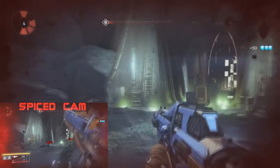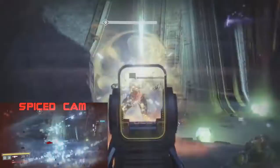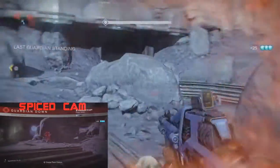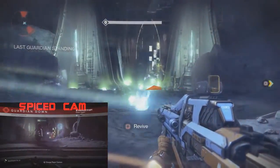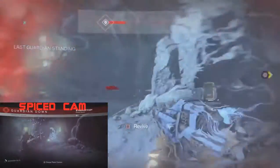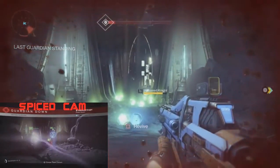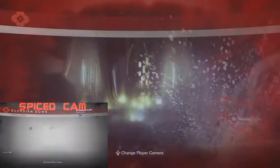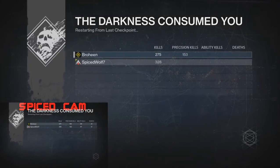So back to what we were saying: level nine, the first mission on the moon. When you get to the doors of the Temple of Crota, let them open, kill as much as you can, then die before the last Hallowed Knight disappears. Let them kill you and rinse and repeat — that's all there is to it.